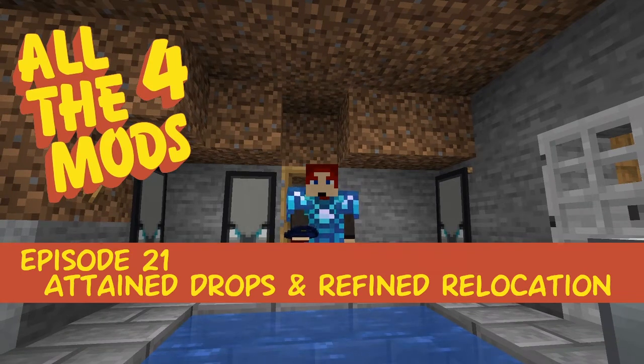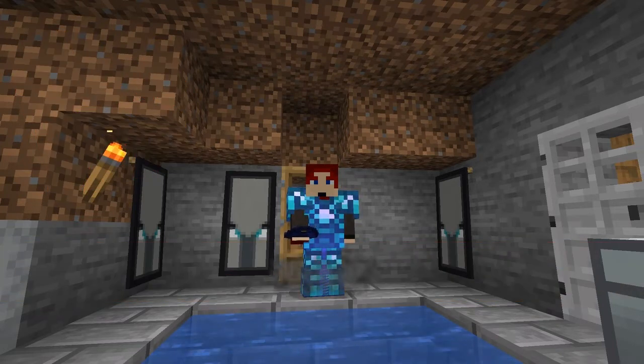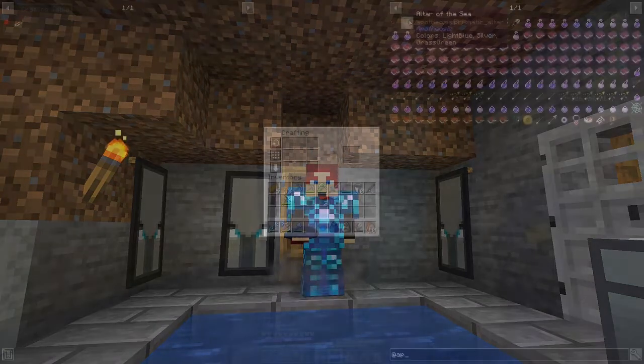Hello everybody and welcome once again to All the Mods. For this episode we're going to do a few things - we're going to look at attain drops and see if we can get some interesting things out of there. We're going to do a little bit of automation, do something with the farm, and the first thing we're going to do is have a look at the Altar of the Sea.